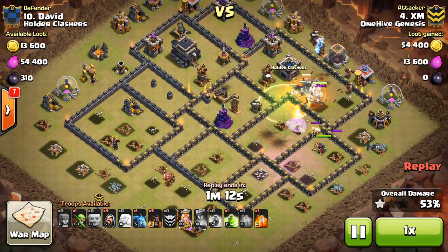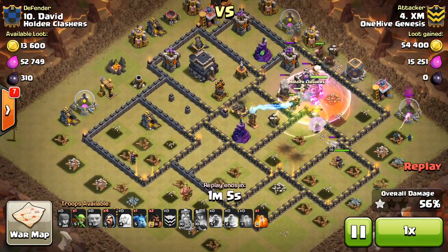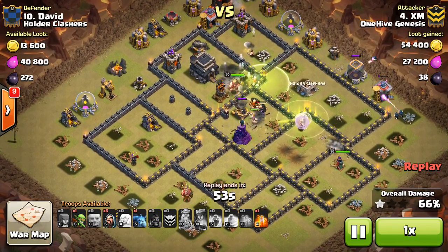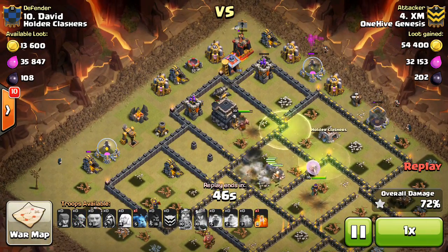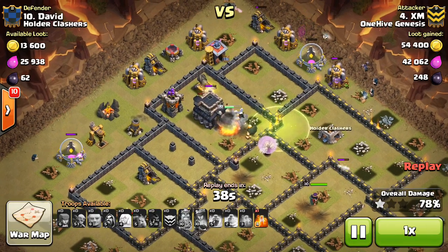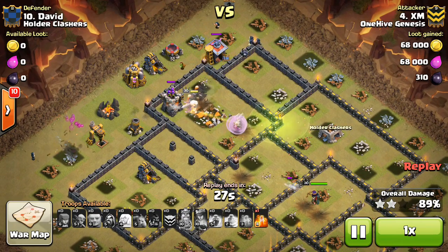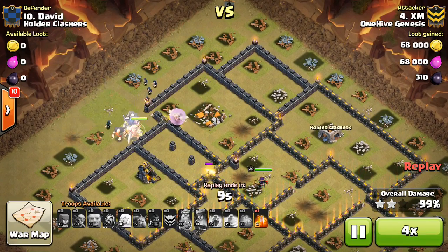Pretty much none of his troops have even died at this point. His Giants, PEKKA, King, and Queen are all pretty much at full health. A few healers go down, but at this point it doesn't even matter — he has seven of them. The King is making his way through; everything's pretty much at full health. He drops some Wizards for cleanup and a few Wizards on the back end of the base. Five or six healers are still up. Everything at full health — very powerful attack if you use it on the right base. Basically making a circular roundabout on the base with the Giants, King, Queen, healers, and PEKKA, then coming in with Surgical Hogs on the defenses once they're distracted. Great attack, XM.